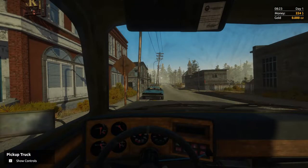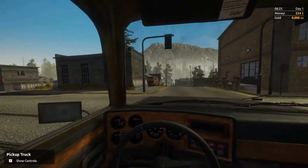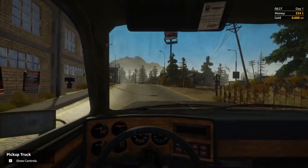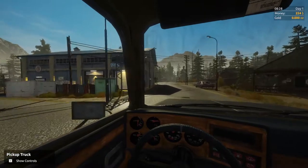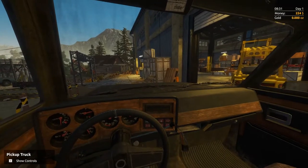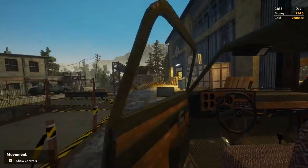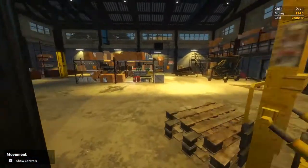Head back in and start up again. Down to our left is the warehouse where we can make our first purchases. We don't have very much, so we can't make many purchases. There is damage to this pickup truck if you're not careful. Let's turn off the engine and hit the handbrake. Here's where our items that we buy will be loaded.